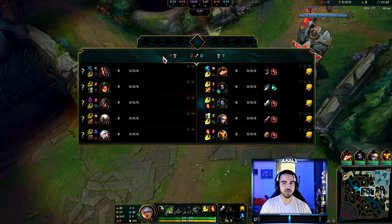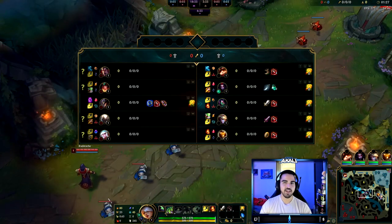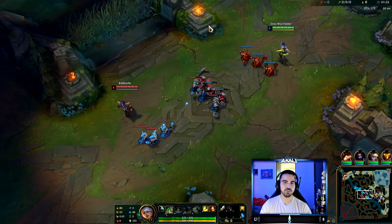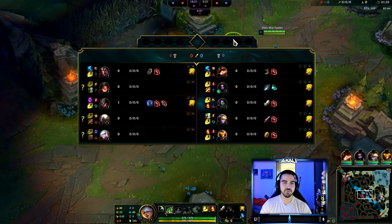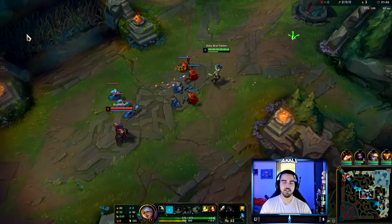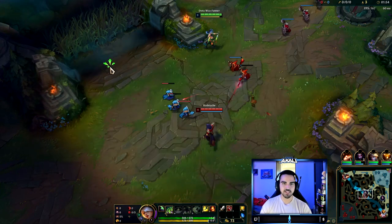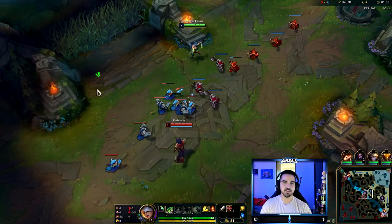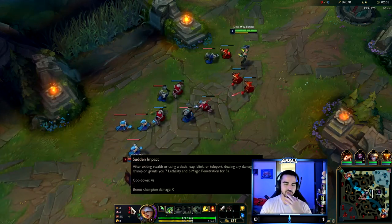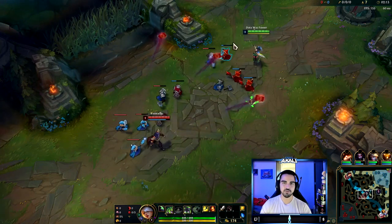We are doing one more game and I went for Conqueror this time — let me explain why. Even though they're not necessarily a bunch of tanks, they have low burst and high sustain damage. Champions like Darius are kind of tanky, Pantheon is likely going bruiser, TF is likely to be tanky — it's going to be a long extended fight. Conqueror is much better than Electrocute in those situations. I would go for this page every single time against a comp like this.